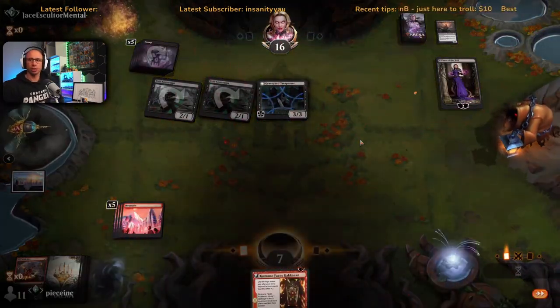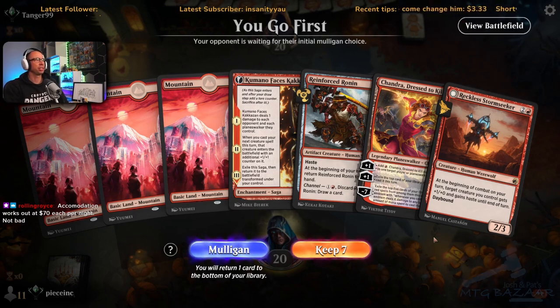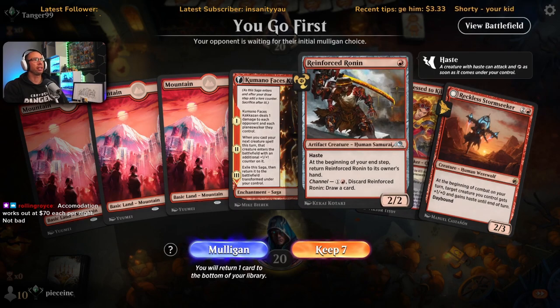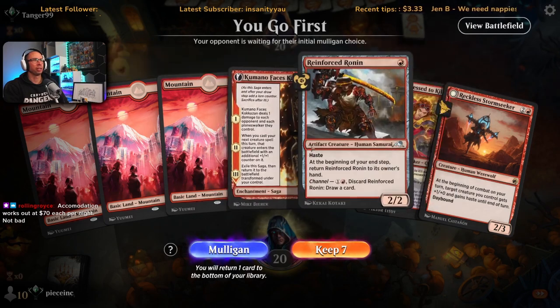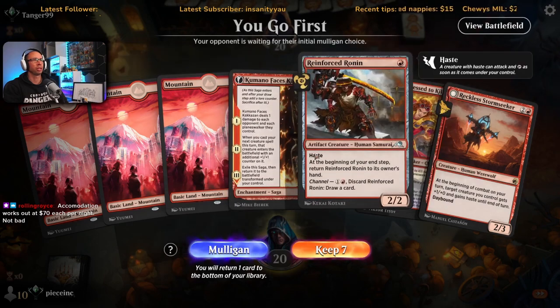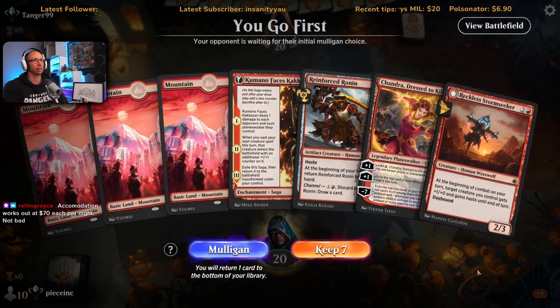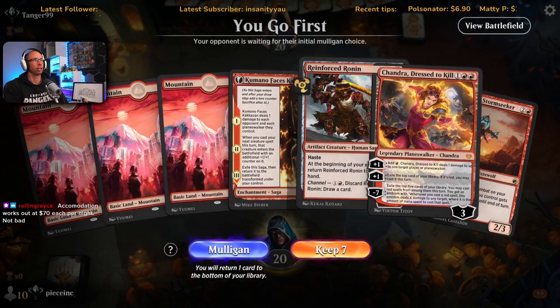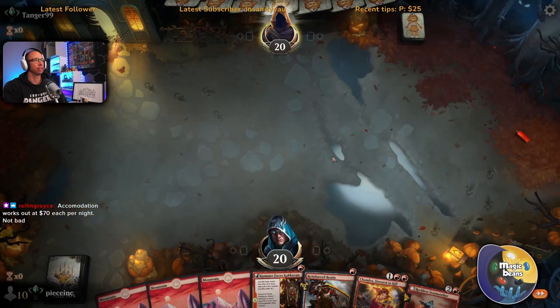Alright, that was game four turns ago. We're on the play. This is one of those interesting hands — do we get in for two? I think we do: turn one get in for two, turn two play both of these, turn three play this which stops it dying to Cut Down, or we go Chandra and cast a Ronin again with Chandra's mana. Nice hand.